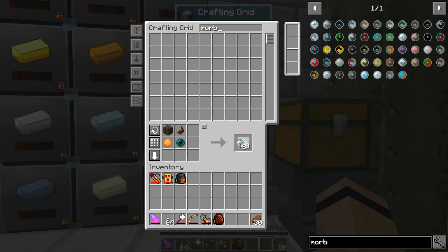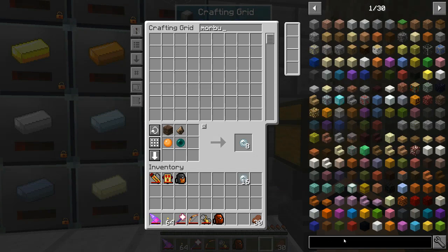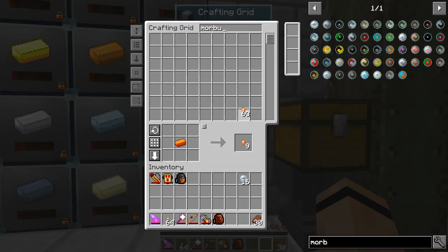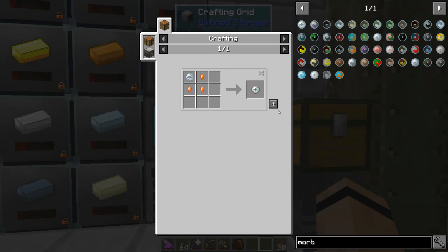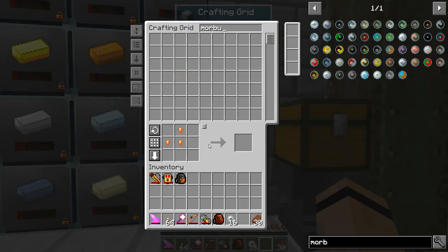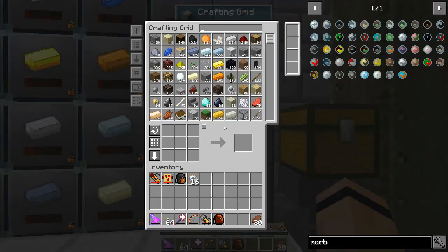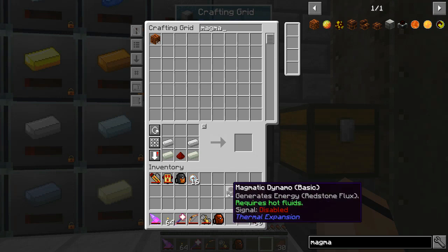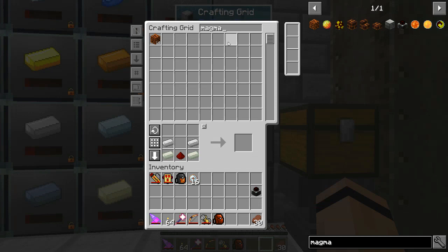Let's grab some more morbs - I'll take like 16 maybe. I'm going to make a bunch of Signalum nuggets - is a stack enough? Got a bunch of reusable morbs. We're going to set up lava pumping and use it for remote power, so let me build some blocks. I want to get myself a magmatic dynamo and play with this a bit. This is 40 RF a tick - let's see if that's going to be enough.